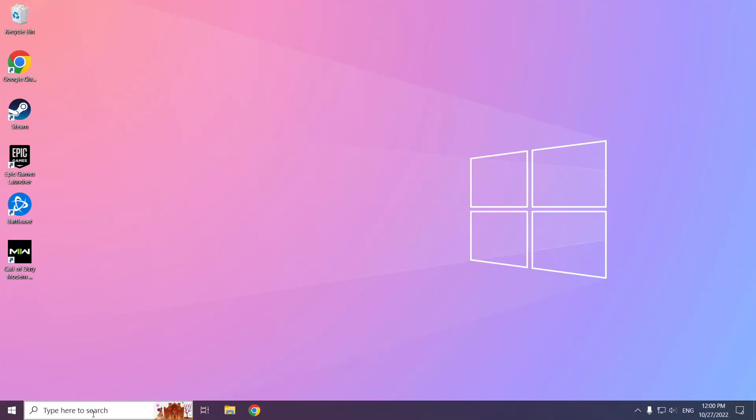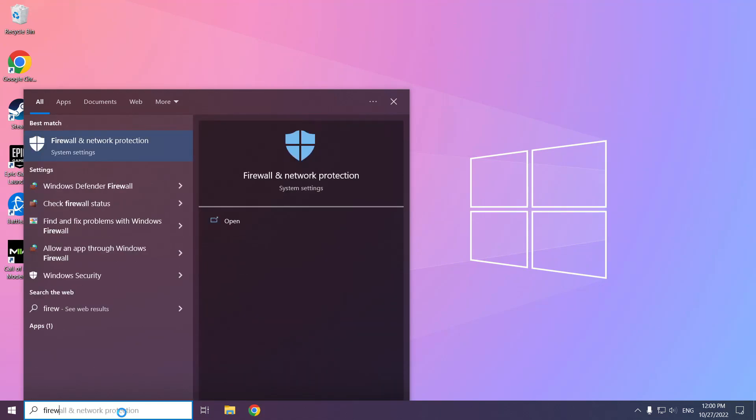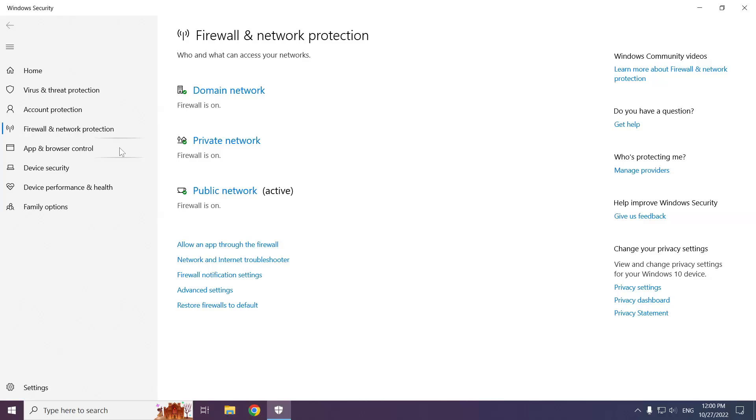Click the search bar and type firewall. Click firewall and network protection. Click allow an app through the firewall.